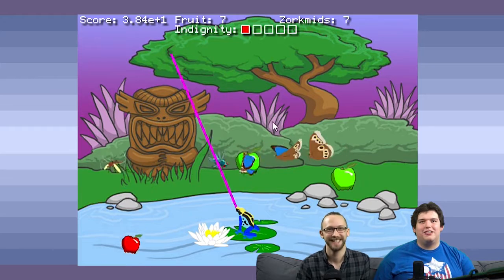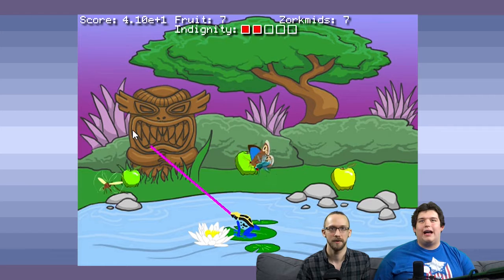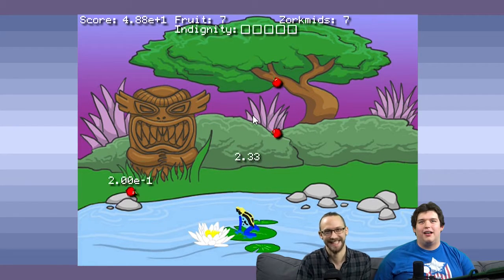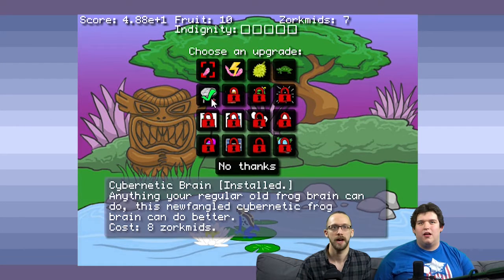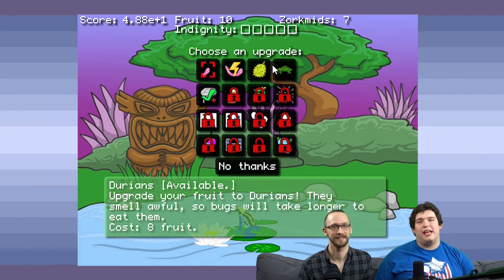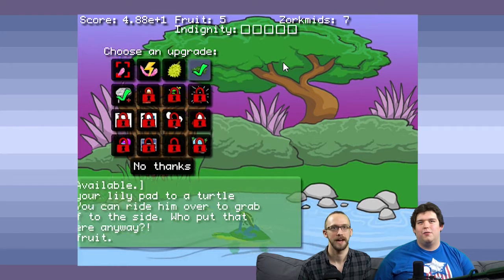There are so many bugs. You've got to get more upgrades, man — your fruits are depleting like crazy. How are you going to get the fruit points? Now what are we going to get? I got the Cybernetic Brain last time. Static clean tongue — rub balloons against your tongue before extending it and nearby bugs will stick to one another. Science. That costs 8 fruit and you have 10. I'm going to get a pet turtle friend — you can ride him over to grab fruit off the side.